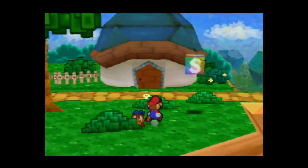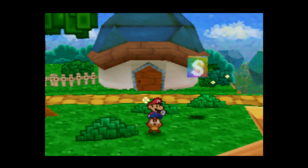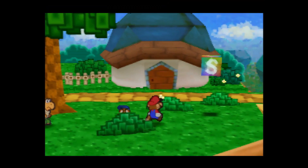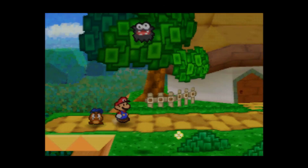There's also a Koopa Leaf in the bushes. I'm just going to use these items because I don't really even need to hit the Toad House right now — I only have nine health, so I'm not going to worry about it.